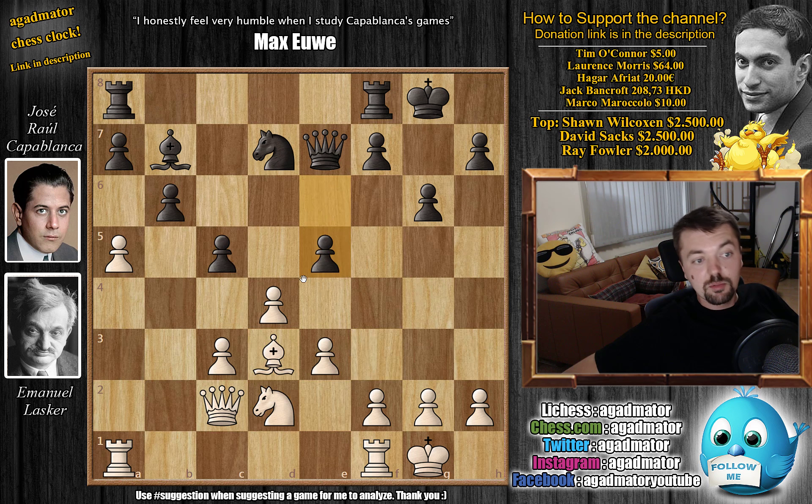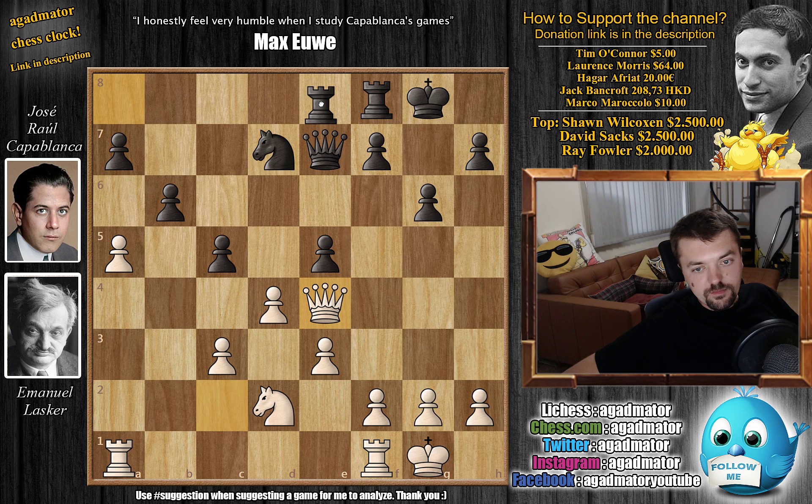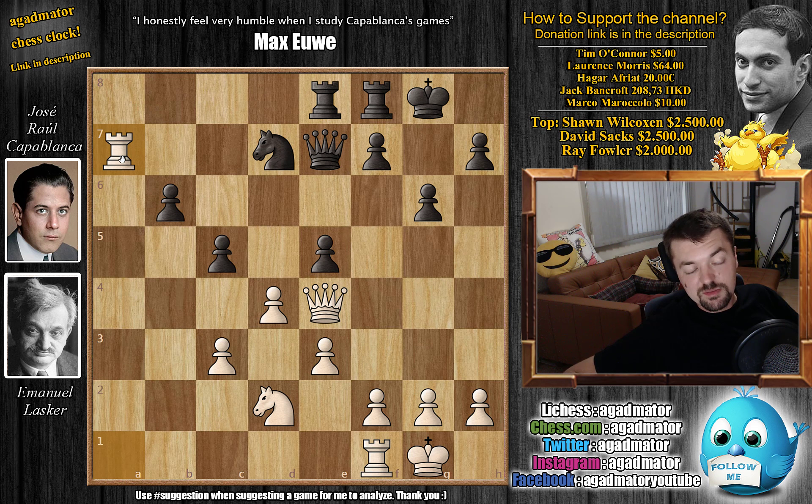After Knight to d2, we have e5. Capablanca continues attacking the center with Bishop to e4. Bishop captures on e4, Queen captures on e4, and now Rook a to e8 — just developing the rook very nicely. Now comes a captures on b6, a captures on b6, and now Rook to a7. Lasker's position seems to be improving and he's gaining much more from the position — he's preparing Queen to b7 or even Queen to c6.